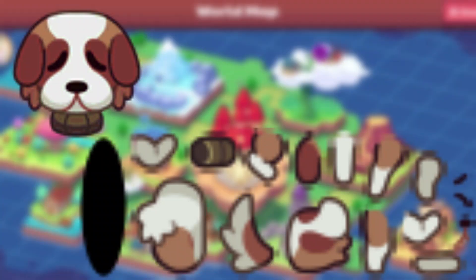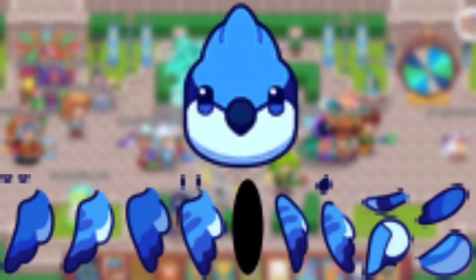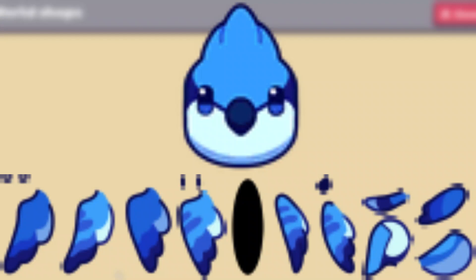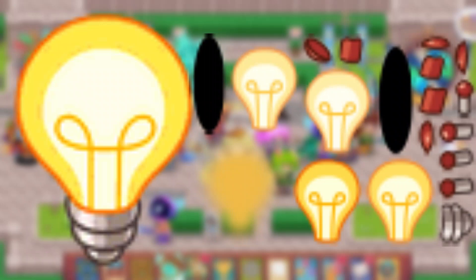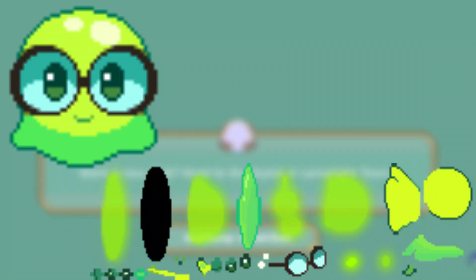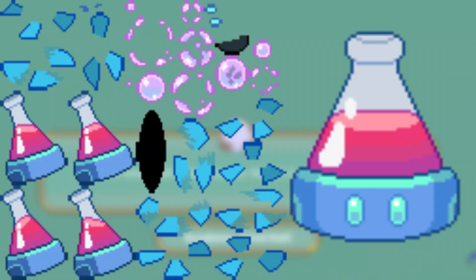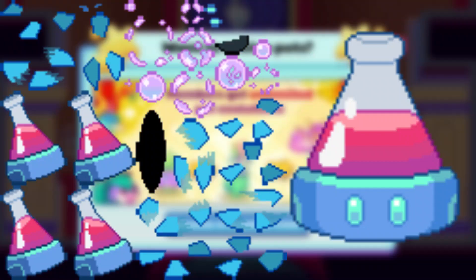Then we have this St. Bernard one, which I like a lot. Then we have this Blue Jay, which looks pretty cool as well — this has been leaked for a while. And then we have this Lightbulb one, which actually has legs. Then we have this sort of like scientist slime, and a beaker that has like some weird potion particles.